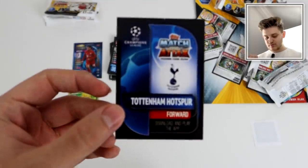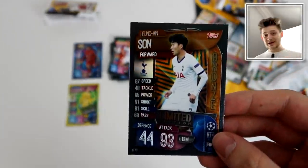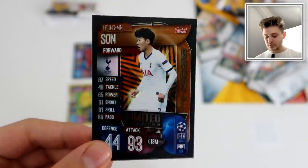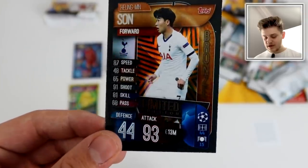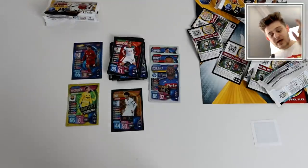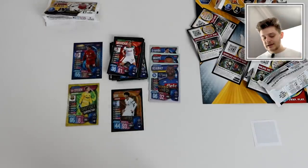Will it be gold, silver, or bronze? Heung-min Son — it's a Bronze! Like I said at the start, that's expected because they're one in every other multi-pack. That's poor — but that's the way of the road with Topps collections. It's nicely designed nevertheless — Son Bronze Limited Edition for Tottenham Hotspur, 93 attack. So three silver inserts and one gold across this multi-pack opening. Hope you enjoyed this multi-pack opening — make sure to pre-order via the link in the description on Topps' website.